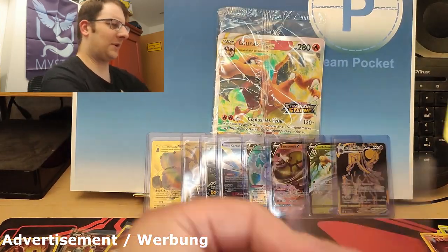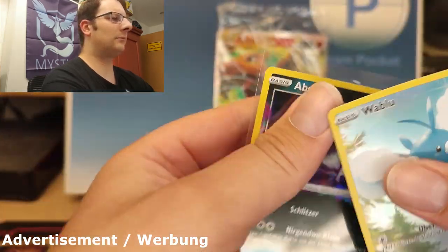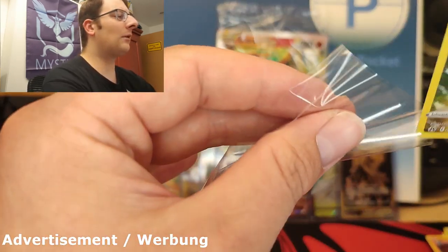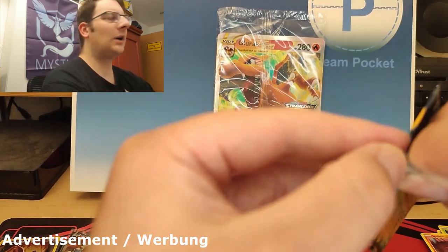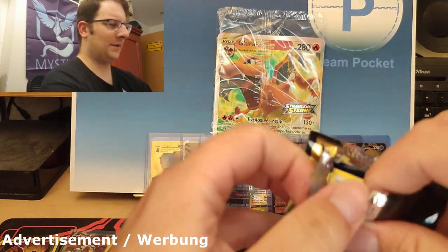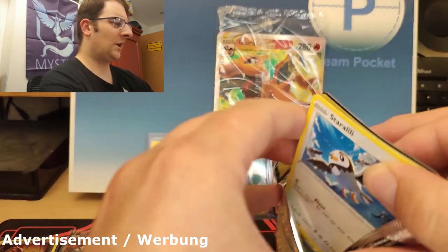It was a meme on his channel because he tried to complete the Crown Zenith set in 24 hours, and basically the Lost Zone Absol was all he was missing. He had to give away basically the entire set he had collected up until that point within 24 or 48 hours, except for that one card. Alright — second to last pack, last tin.